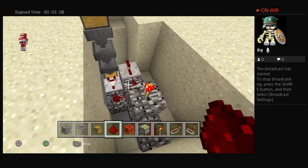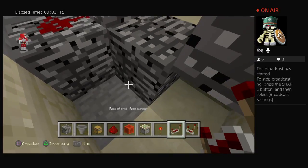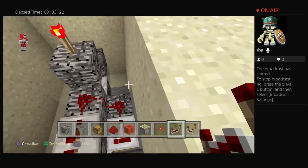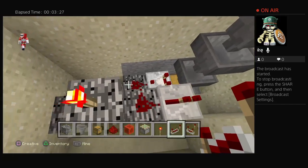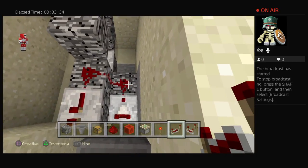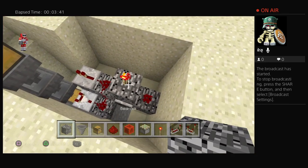What you want to do next is look this way and place that right there. Make sure the comparator is facing that way and the redstone is facing that way. I didn't mention that before — the redstone faces towards the chest, and the comparator faces the other way. Then place a block on top of that redstone.